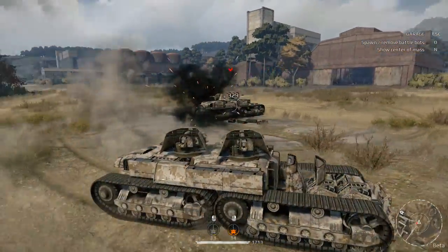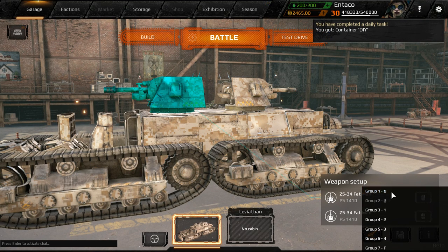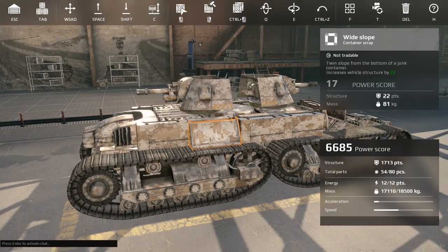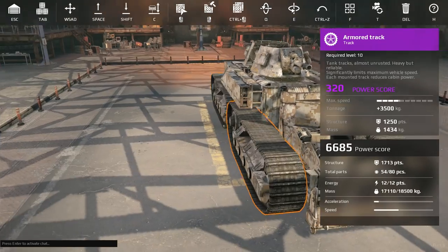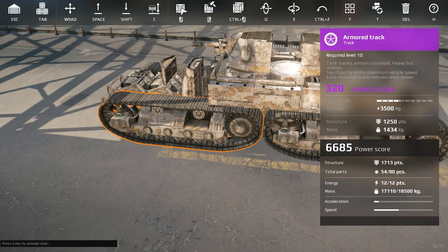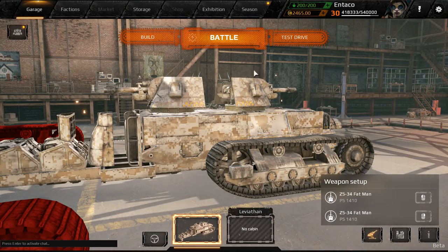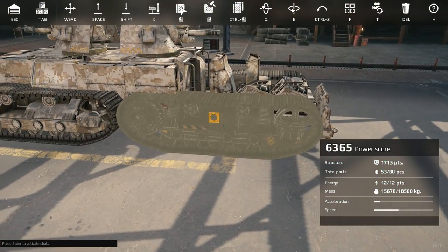I might modify this a little bit to add some more armor in different places, and I'm going to switch this around so that the first gun is the left and the back is the right, so it will give me a little bit easier time remembering when we're in battle. The only main concern I have is losing these tracks, but each track has a lot of HP. A good ram and a couple shots can take out a track, but with four of them, even if we lose some, we can probably still drive.